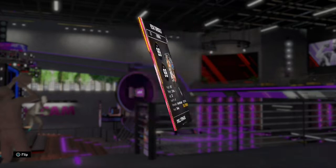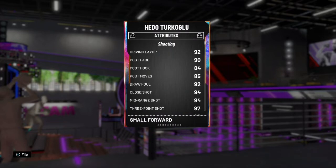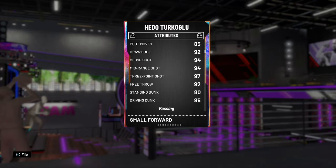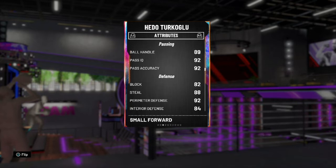Is it worth it? 99 Overall, 99 Defense, 92 Driving Layup, Post Speed 90, 82, 84 Post, Post Speed 85, 92 Draw Foul, Close Shot 94, 94 Midrange Shot, 97 3-point Shot, 92 Free Throw, 80 Standing Dunk, Driving Dunk 85. Passing - 89 Ball Handle, Pass IQ, Pass Accuracy 92. 92 Defense, 82 Block, 82 Steal, 92 Perimeter Defense, 84 Interior Defense.